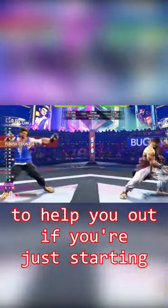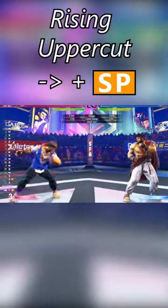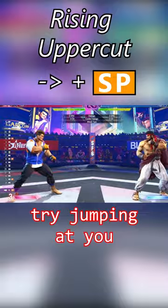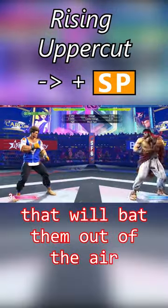I'm going to be breaking down a few of Luke's best normal and special moves in modern controls to help you out if you're just starting. We're going to start off with Luke's anti-air, Rising Uppercut. If and when your opponents try jumping at you, you can rely on pressing forward and special to get a quick and consistent move that'll bat them out of the air.